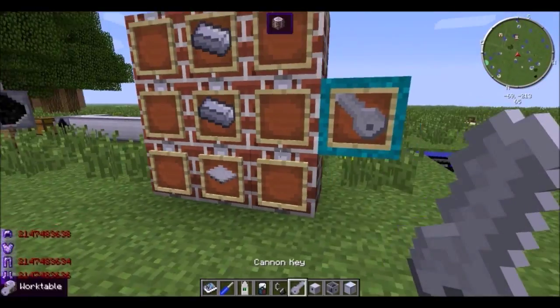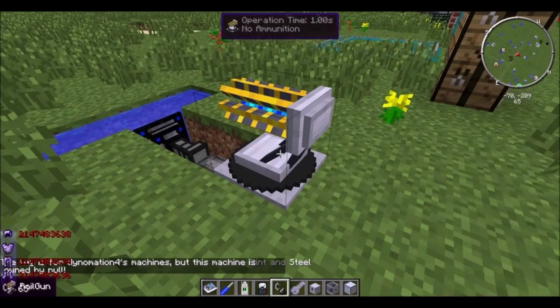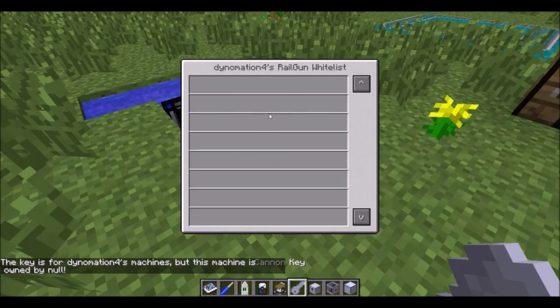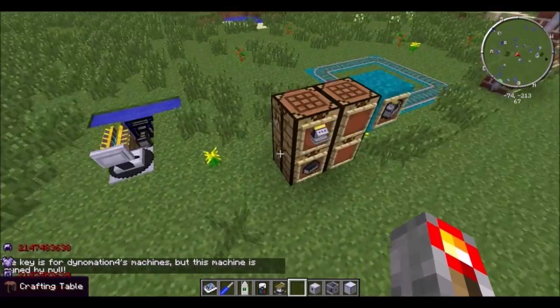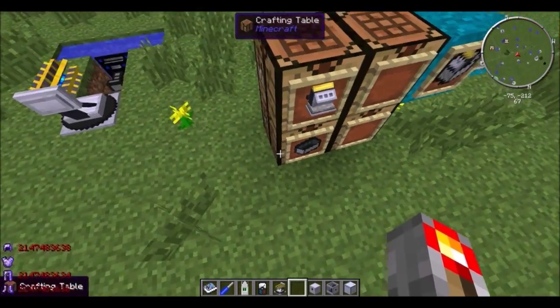Then you have a cannon key. With any of these cannon-type things — these turrets — you open it up. If you've placed it, you can see a whitelist for anyone that it will not shoot. So if you have friends in your base and you don't want to shoot them, they would have to use your key on it.